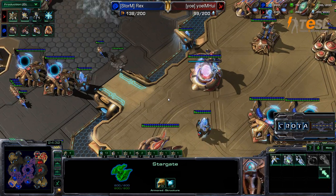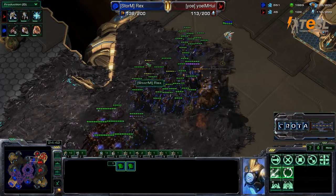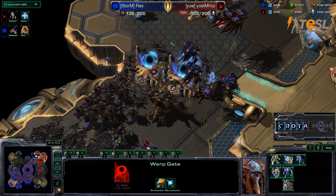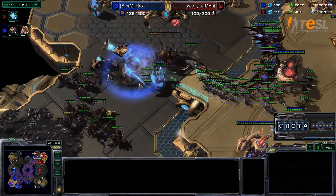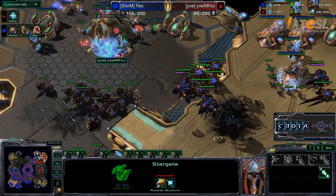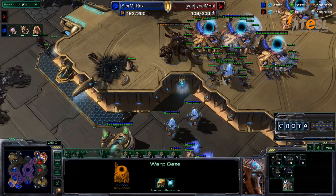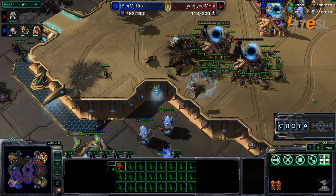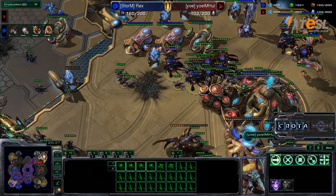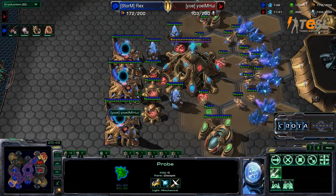I don't know if Hui realized how many Colossi he needed in order to fend off against all of those Hydralisks. His units were kind of supply blocked at 200 over 200 — he was unable to get the necessary units out. Rex's army now crashing in on the front door, and this is not looking good at all for Hui. Hui trying to fight back — this is not looking good at all. Rex is attacking where his opponent is perhaps weakest — inside his main — as opposed to going for these economy lines that have a lot of Photon Cannons and a lot of tightly packed buildings.